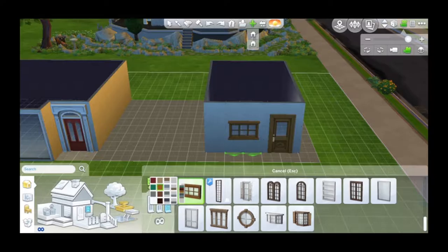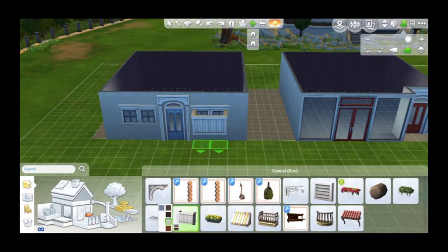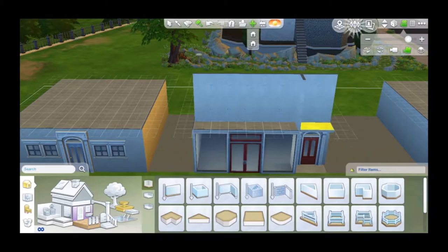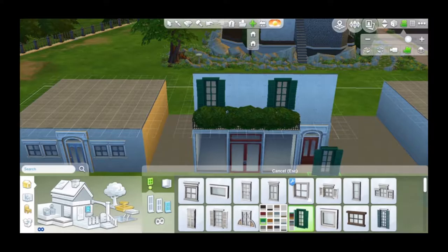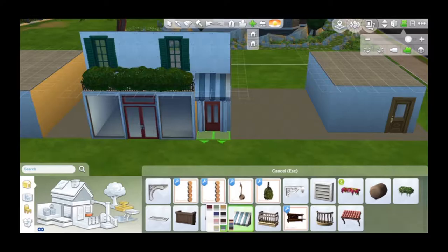It is pretty cool. Some of the buildings I looked at on Google Maps of Venice, and then some I just kind of had my own inspiration for, like I just created them the way I'd want them to look or how I would think that they're going to look.